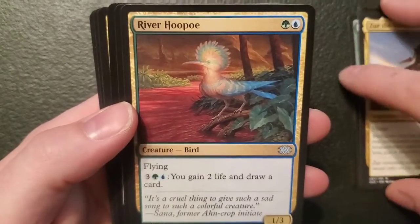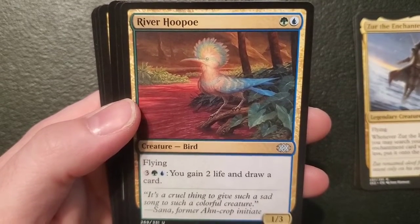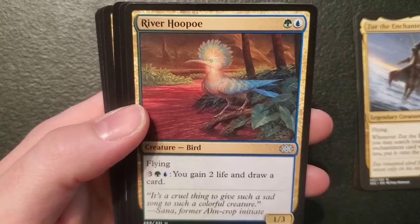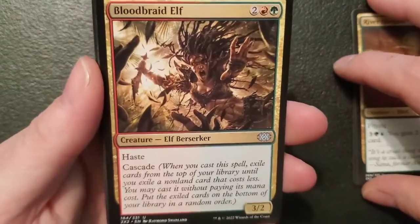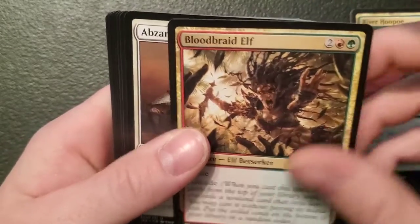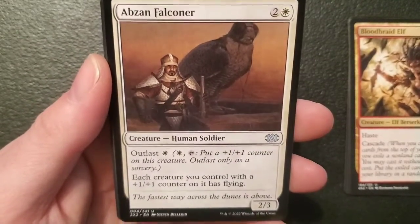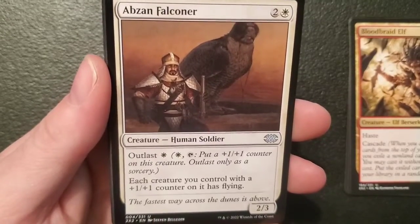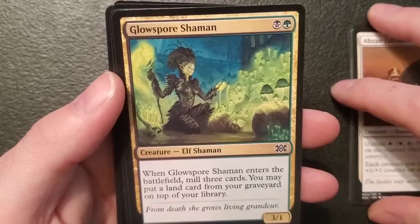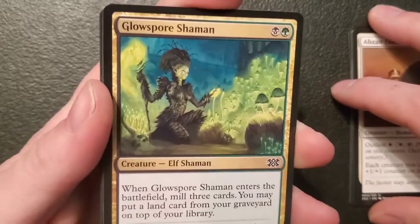River Hoopoe — a one-three bird thingy for a forest and an island, got flying: three, a forest and an island — you gain two life and draw a card. Blood Braid Elf — I know you — a three-two elf for two, a mountain and a forest: got haste and cascade. I'll never say no to an elf. Abzan Falconer — a two-three human soldier for two and a plains, got outlast one planes: each creature you control with a one-one counter on it has flying. Glow-Spore Shaman — a three-one elf for a swamp and a forest: when it enters the battlefield mill three cards, you may put a land card from your graveyard on top of your library. It's an elf that I'm not impressed with — that's sad.